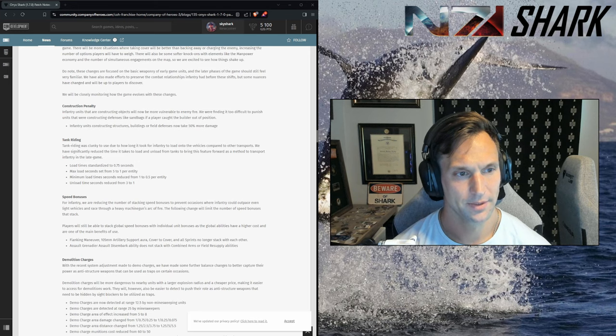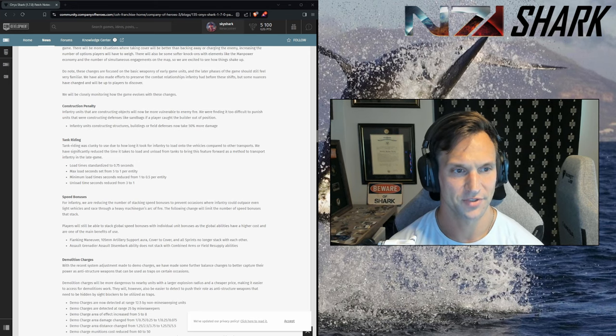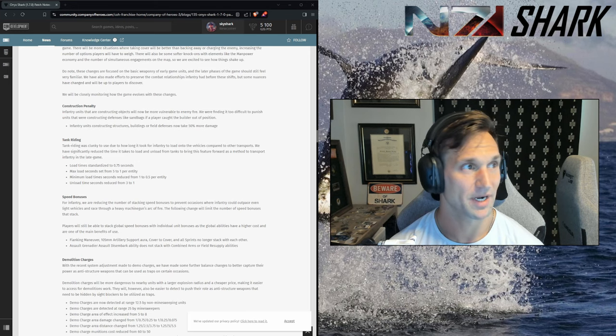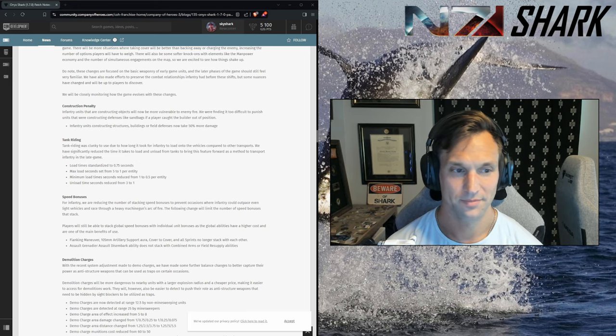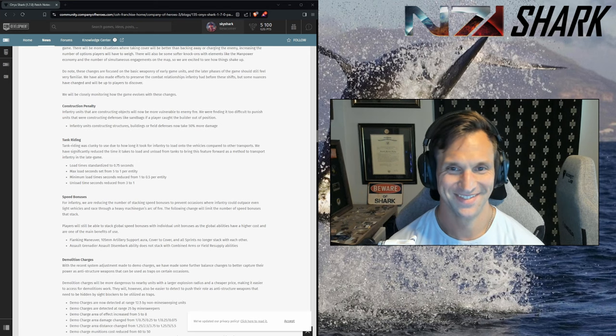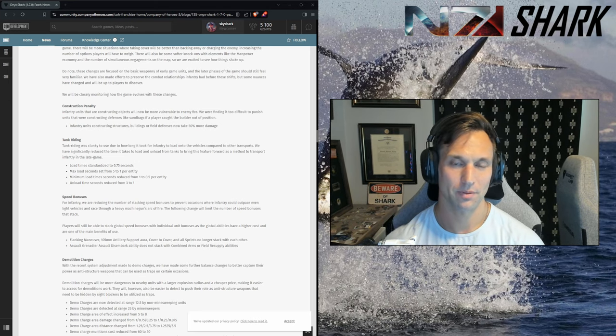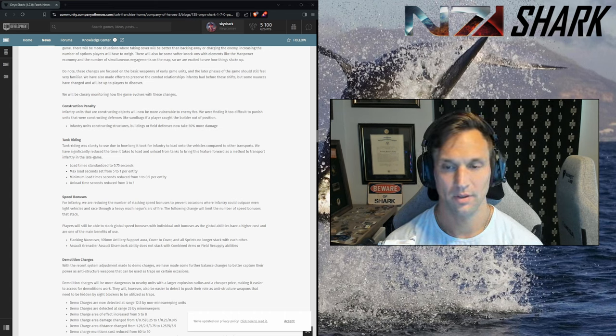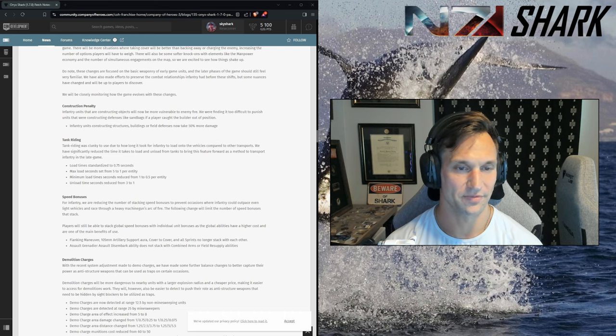First thing: construction penalty. Infantry units constructing structures, buildings, or field defenses now take 50% more damage. I thought this was already a thing — I was kind of surprised they added this. Maybe they just buffed it, say from 25% to 50%. Hopefully this affects coastals, because those guys build stuff super fast.